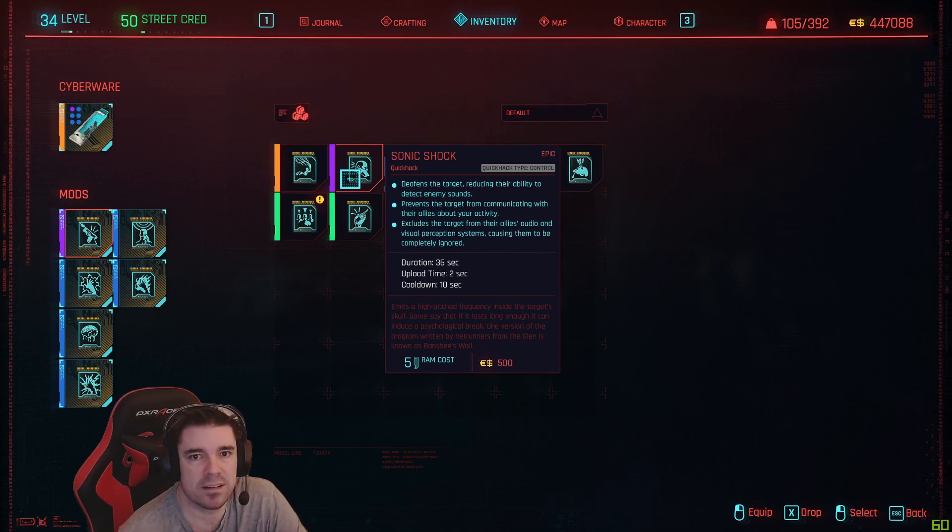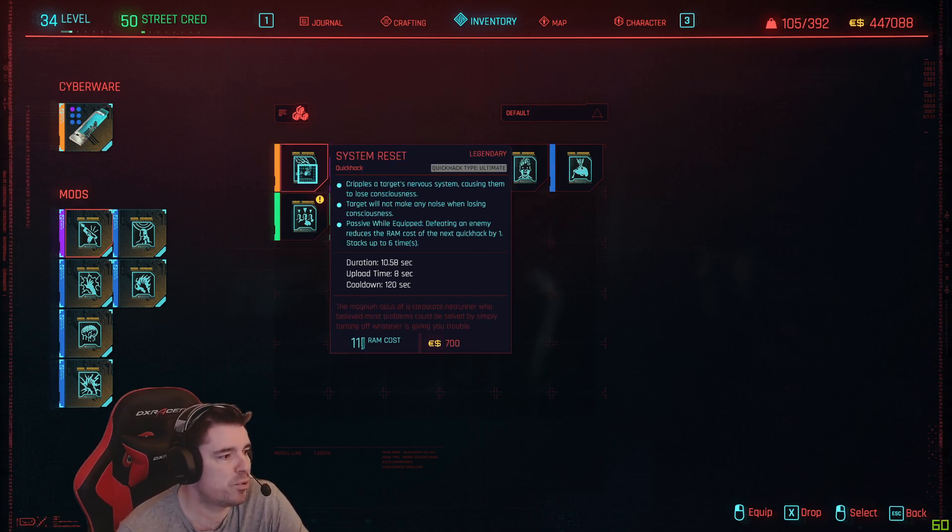Once you've got that purple hack you can craft the legendary hack, and you'll have this awesome System Reset — which I think is probably one of the more powerful hacks in the game. It disrupts the target's nervous system, causes them to lose consciousness, and they won't make any noise when going down. It can pretty much knock out everybody, especially if you take some of the perks that restore your RAM as well. Great stuff — catch you later!